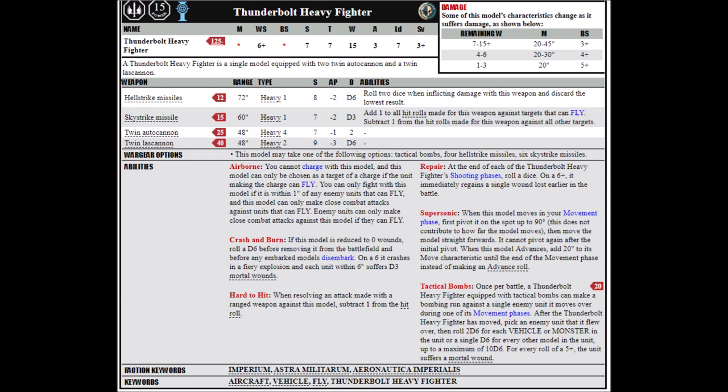The extra wound and the repair rule — where it regenerates a wound on a 6+ each turn — just don't really compete with the Lightning, although the two are reasonably similar in damage output. In any case, they'll both profit from hitting on threes in 9th, and I think compared with some of the other guard flyers they could do with a little bit of a points drop, at least to bring their guns in line with the various other options in the Astra Militarum Codex.